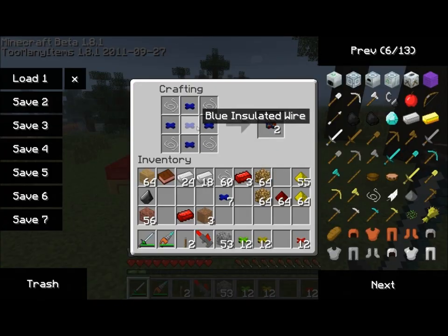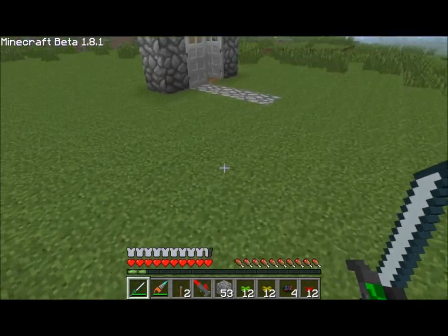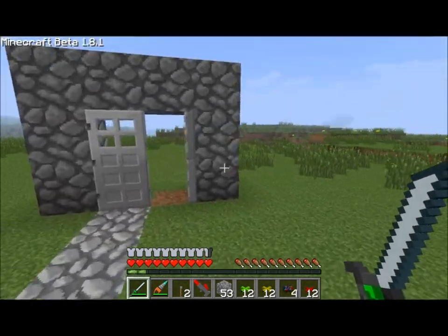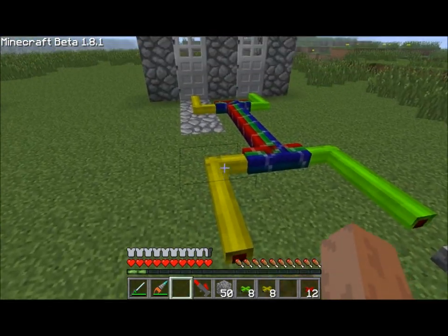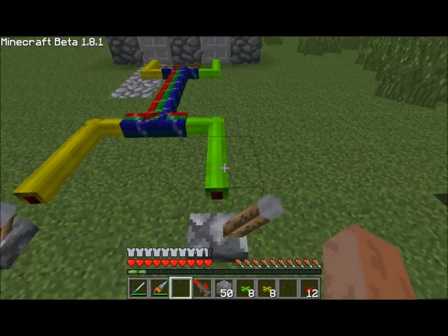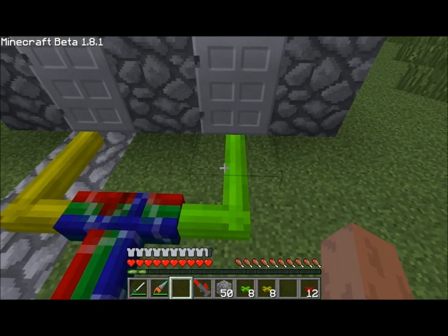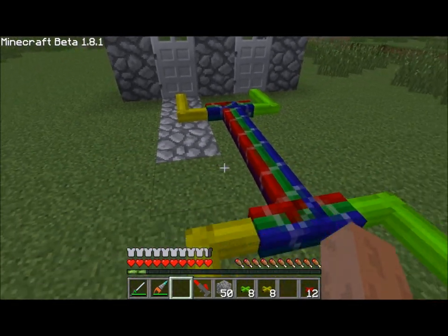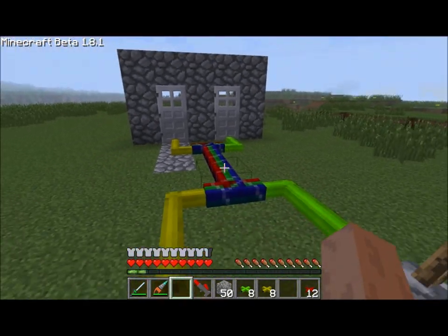If you put any color of insulated wiring in the crafting table as shown with some string, you get bundled cable. Let's make a couple of these. Bundled cable has a very unique property in that it transmits the wires of all colors as shown. You can set up a system where your yellow wire goes into your bundled cable, and your green wire goes into the bundled cable. It all travels in one area, and then can be separated later on into separate colors, and that one single wire will transmit all the Red Power current through the correct colors.